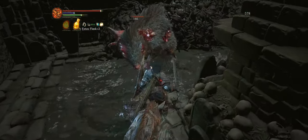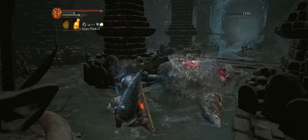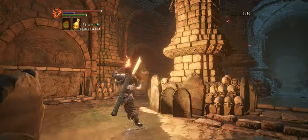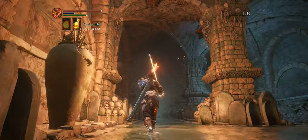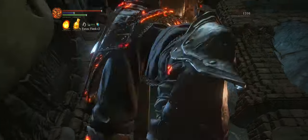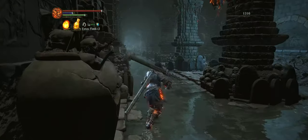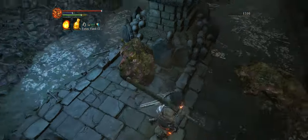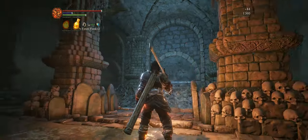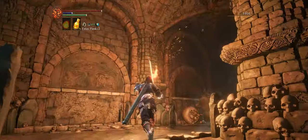You'll notice over here in this corner there's a few rats. We're going to continue down this path, but you should be careful because on the roof there's a lot of slime, and if you're not careful they'll fall on your head and damage you. I highly recommend killing them with fire — it takes a lot less time. You can also run right underneath them; as long as you don't linger too much, they will fall without sticking to your head.